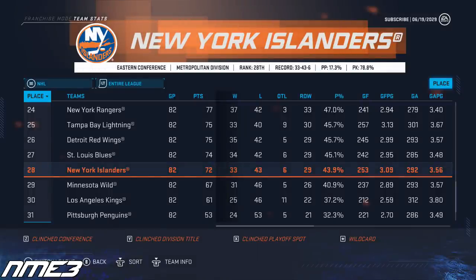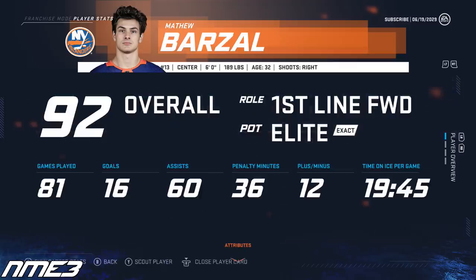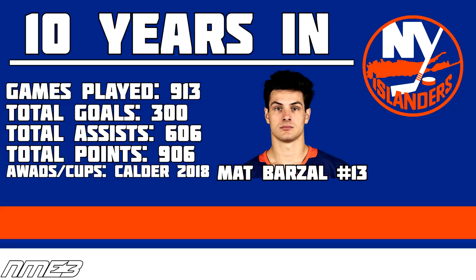After 6 straight playoff appearances, in year 10 the New York Islanders have a poor regular season finishing 28th in the league, breaking their 6-year playoff streak. Matt Barzal in the first year of his new deal scores 16 goals and 60 assists for 76 points, and increases back up to a 92 overall. Ten years into this simulation, Matt Barzal has played in 913 NHL games, scored 300 goals and 606 assists for 906 career points — almost a point per game. The only thing against him is a lack of hardware; he has a Calder Trophy from 2018 but no other awards or Stanley Cups.